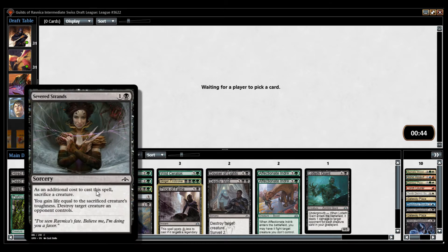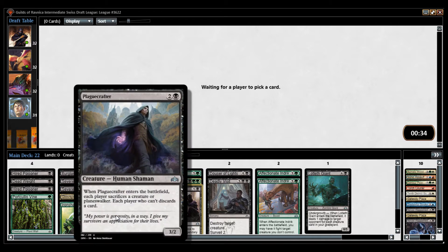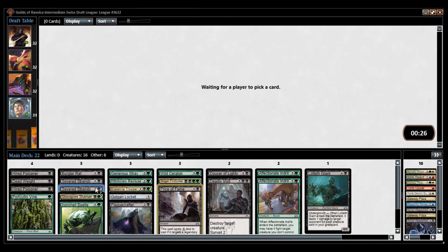Maybe I don't need to play two Severed Strands just because I picked up the Price of Fame. We have 22 playables, so I usually play 23. Plague Crafter means two Severed Strands may not be good. So maybe I should have taken the Whisper Agent — may have been a little bit of a mistake.